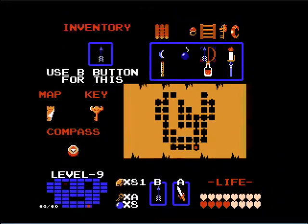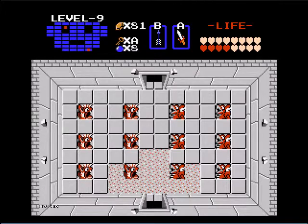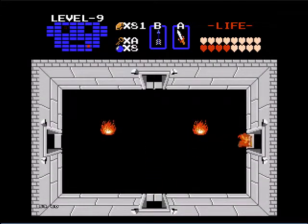Okay, this is Level 9. As you can see, I've already explored quite a bit of the level. I still can't figure out how to find Ganon. There are two items in this level: the red ring and the magic key.